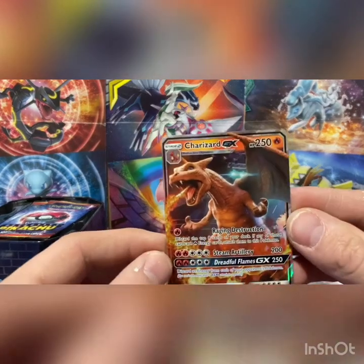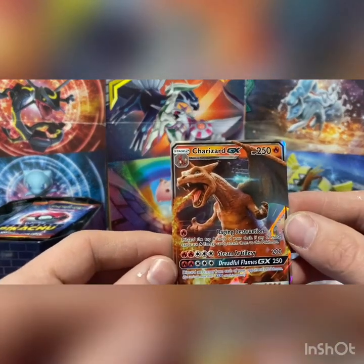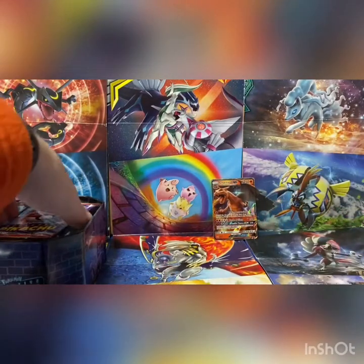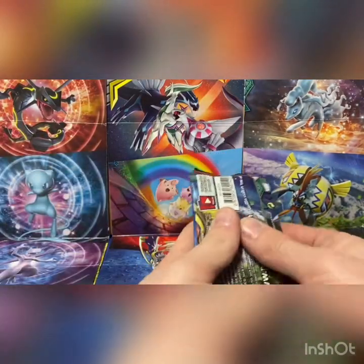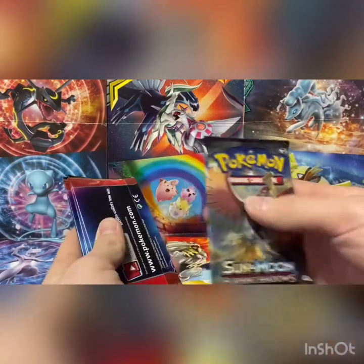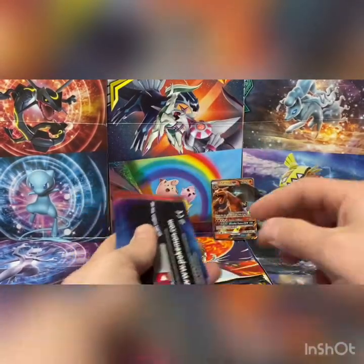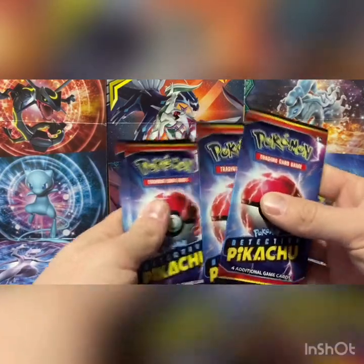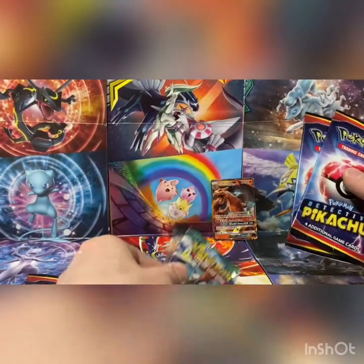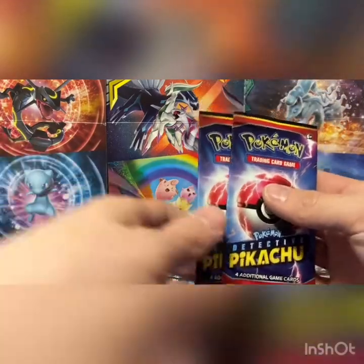I like the Charizard. They had a Mewtwo one as well, but Charizard's awesome, so we picked Charizard. Alright, let's see what kind of packs we've got. Let's flip it over. Oh my goodness. Please don't tell me it's Guardians Rising. Freaking Guardians Rising, dude. I am Burning Shadows — okay, I'll take Burning Shadows. So let's go ahead and do two of these, and then we'll get the Guardians Rising out of the way.